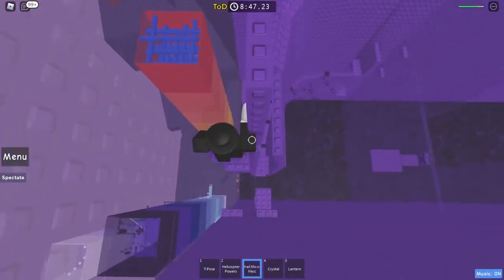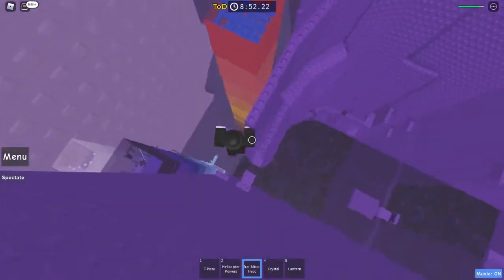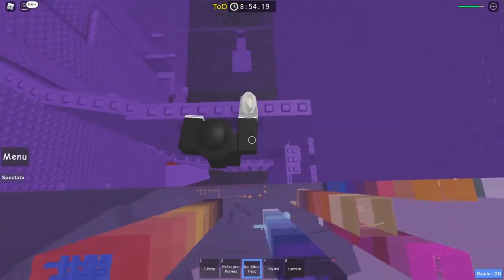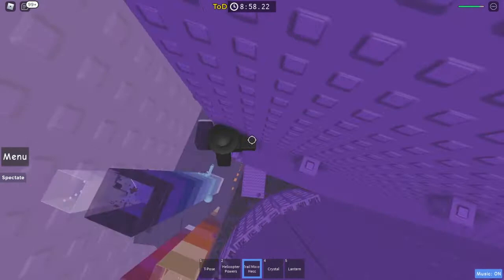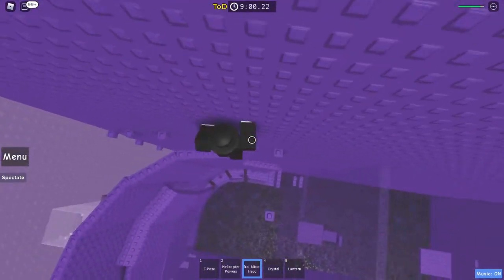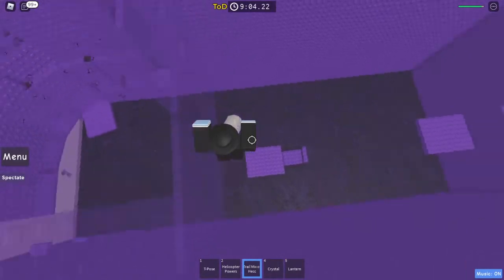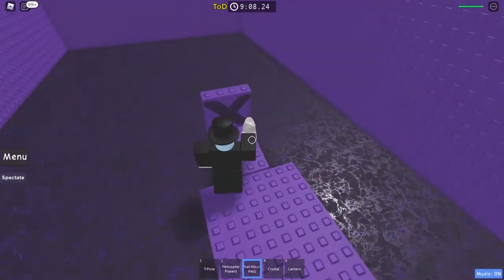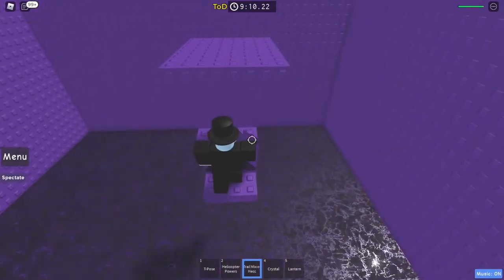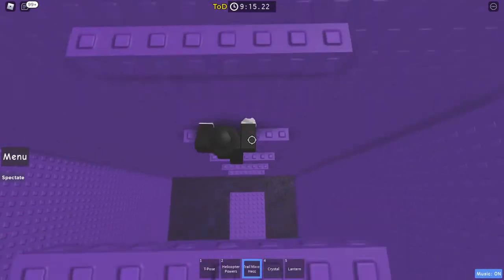Then go up here and do a little head hitter. Go on the side of these things, jump over to these studs, do a little head hitter, then do one-stud jumps. I'd recommend just doing the wall hop though because it's a lot easier - if you fall you can always get back up and you won't die from damage. For this part I'd recommend going on the pusher sideways so you can jump up a lot easier.